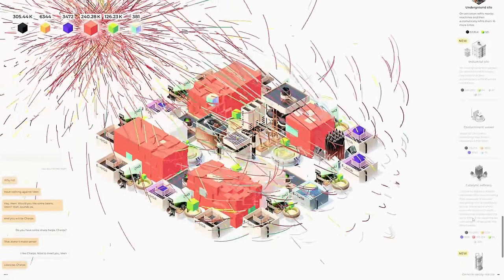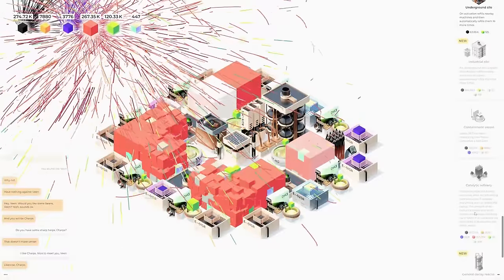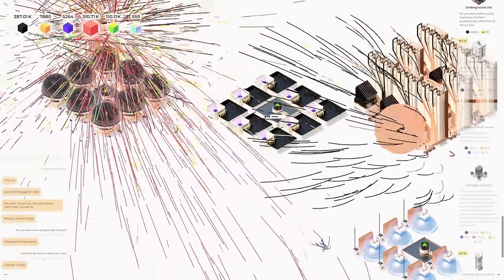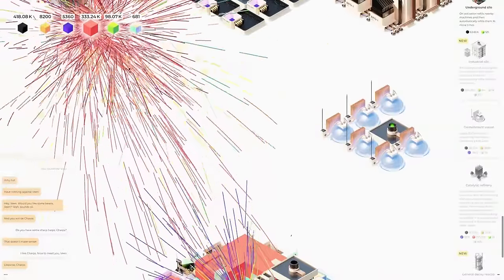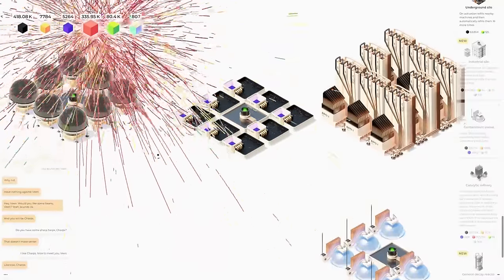This is awesome — we're getting tons of chromalite crystals right now! I'd like to get more of this catalytic refinery stuff but we need so much more purple. I don't know what's going on but it's super cool — we're getting tons of resources here. Wait, hold on...